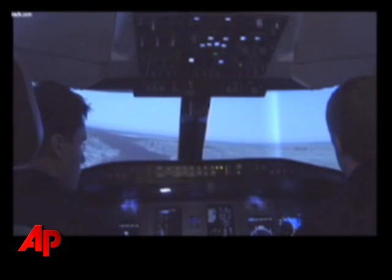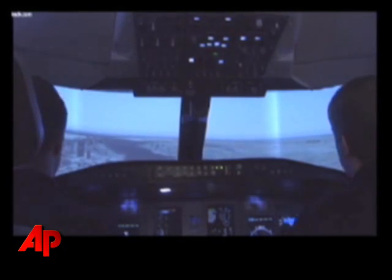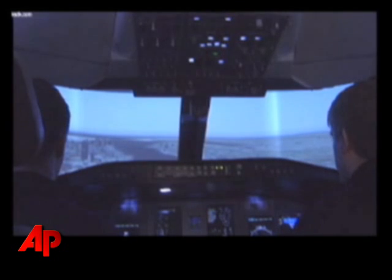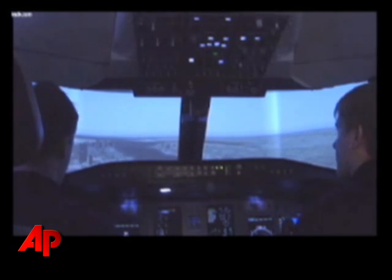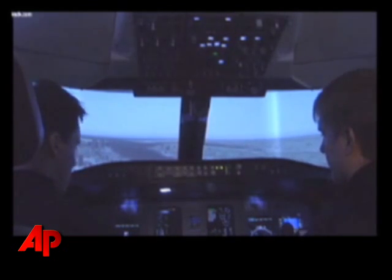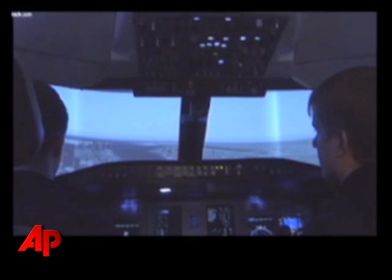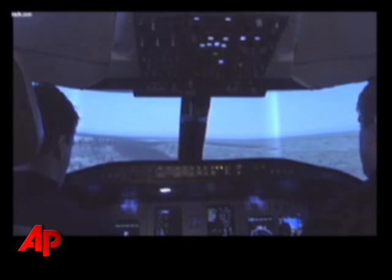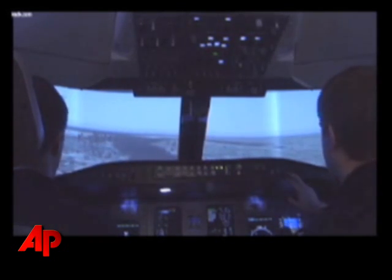The pilot on the right has talked to the flight attendant and has talked to the passengers. Right now he's talking to air traffic control, letting them know that they've had a problem and he wants to ditch the airplane on the river. The pilot on the right is going to try to set the airplane up to ditch in the river.